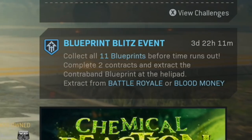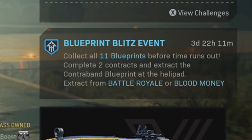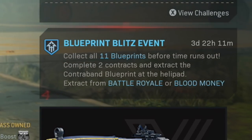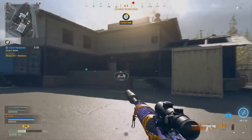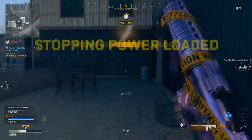Blueprint Blitz has finally arrived in Warzone, expected quite a while back but finally added as a little event. You're going to see it in the bottom right corner. Just like the event says, you need to complete two contracts in the game and then a contraband is going to show.